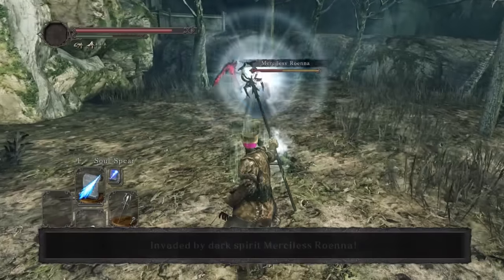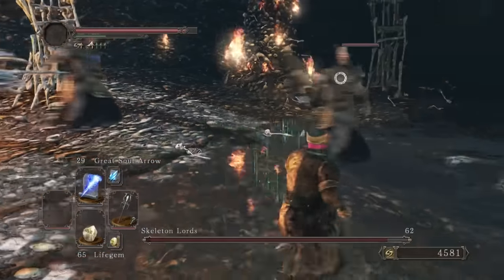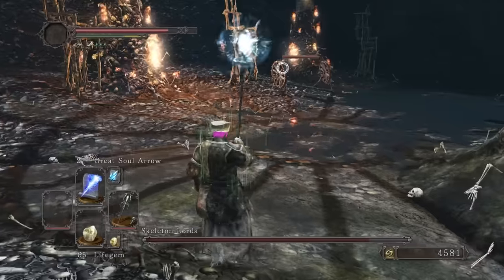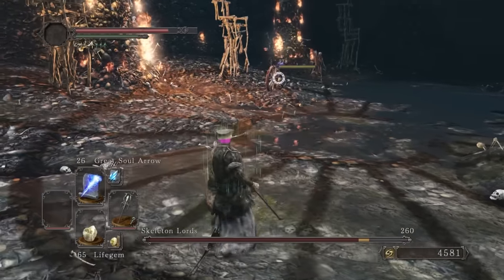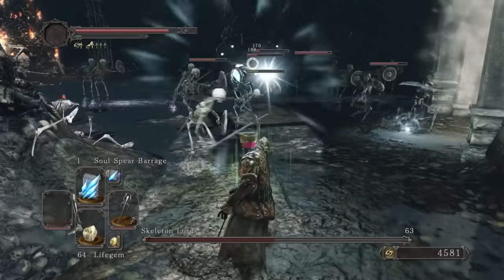We show no mercy to Rowena, who dies in 2 hits. Skeleton Lords — now, you might think a gank boss might be annoying for this build, but not so actually. Kill the one that spawns Bonewheels first, kill them easy, the other two hordes are easily handled thanks to Yearn and Soul Spear Barrage.